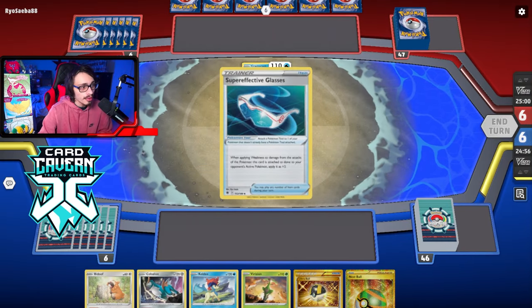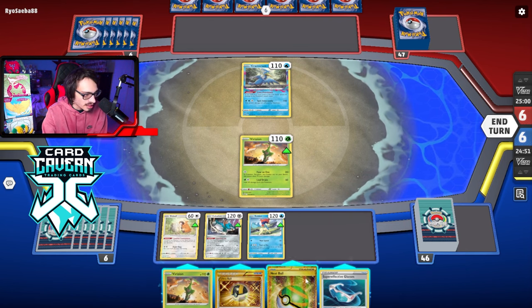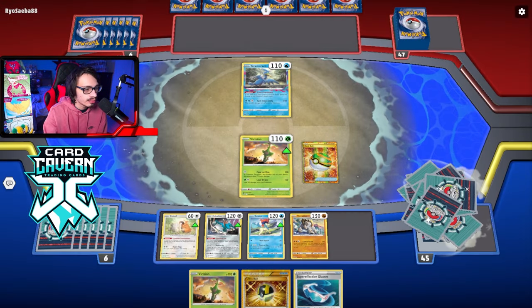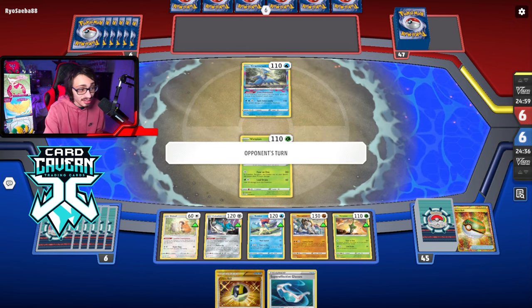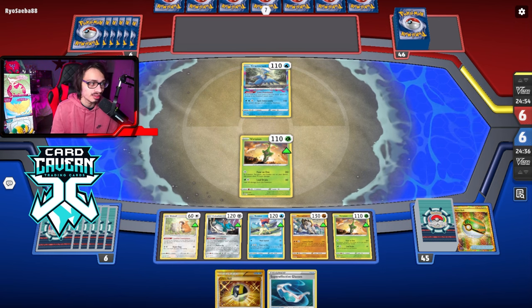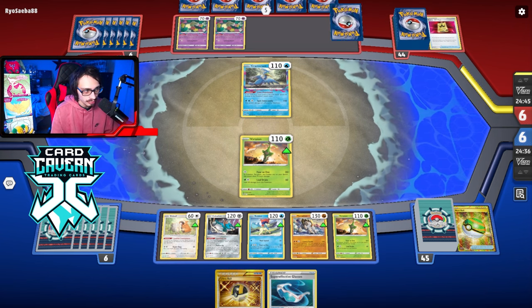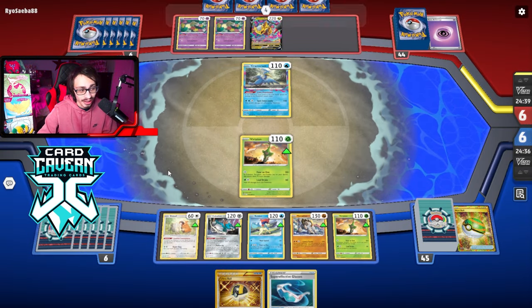Alright, Game 3 — we're going first against Lost Box. We open with a really good hand — we have like every single Pokemon we need. We bench everything right away. My opponent is playing a Lost Zone deck — the question is Giratina or something else? Unfortunately it's Giratina. Virizion can't one-shot Cramorant, which is a problem. Cramorant can one-shot us, which is not great, so we want to attack with Keldeo if possible.